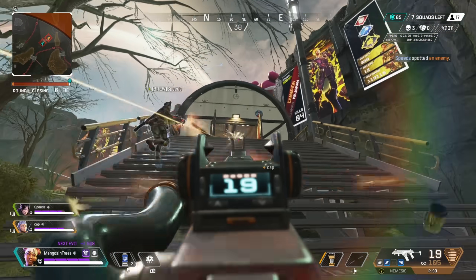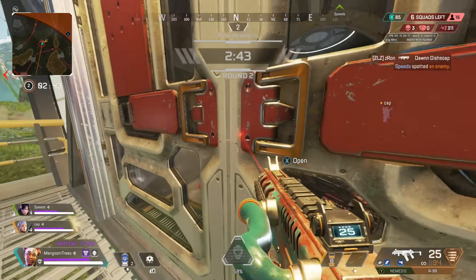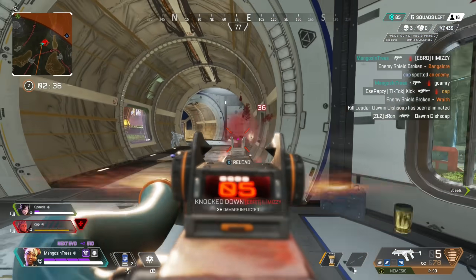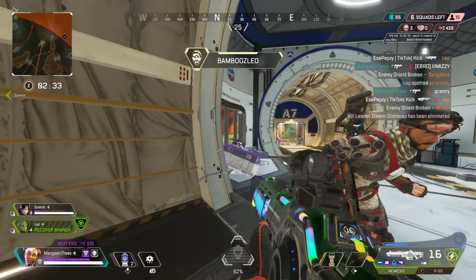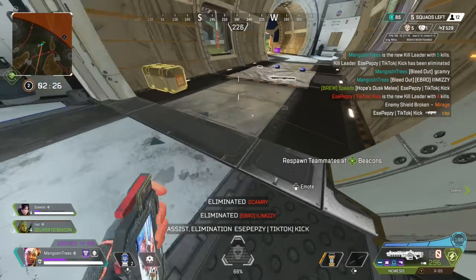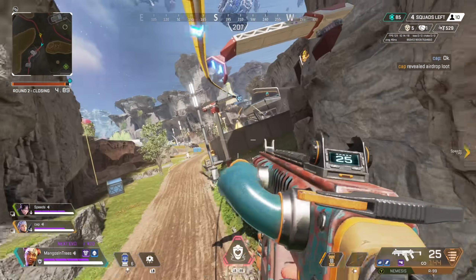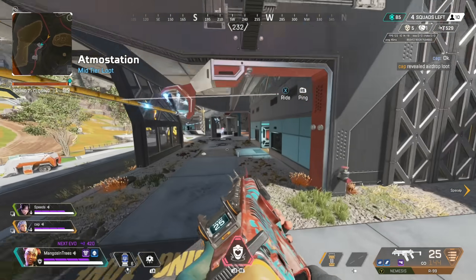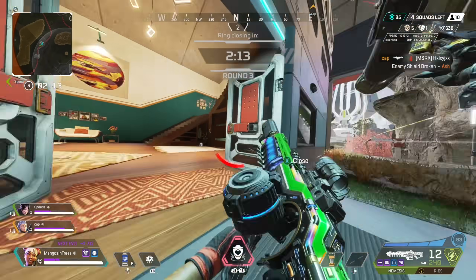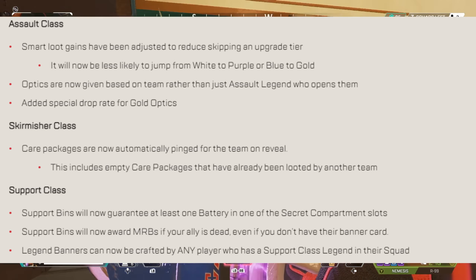Previously, if a skirmisher player looked at a care package, only they got the information unless they manually pinged it. Now it auto-pings, including empty packages already looted by another team. For the support class, support bins will now guarantee at least one shield battery in a secret compartment slot. They'll also spawn mobile respawn beacons if your ally is dead even without their banner card, and legend banners can now be crafted by any player with a support class legend on their squad — a huge buff to the support class overall.